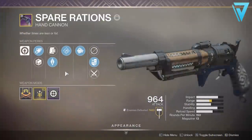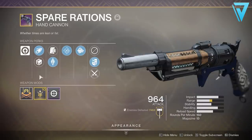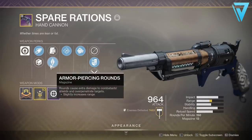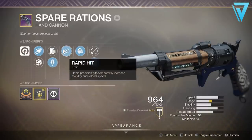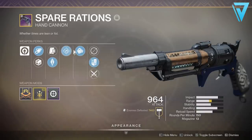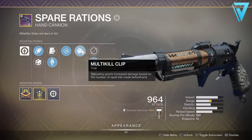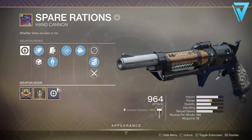So first things first, what is the Spare Rations? This is a legendary hand cannon that originated back in the Season of the Drifter. It's a lightweight frame 150 RPM hand cannon. On my one I have Armor Piercing Rounds, where rounds cause extra damage to combatant shields and over-penetrate targets. I also have Rapid Hit, where rapid precision hits greatly increase the reload speed, as well as Multi-Kill Clip, where reloading grants increased damage based on the number of rapid kills made beforehand. I also have a Range masterwork on this one.